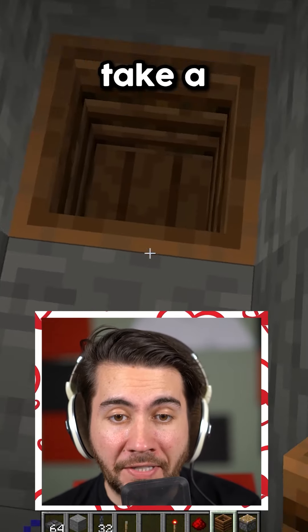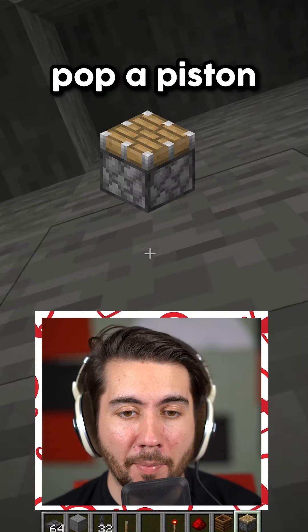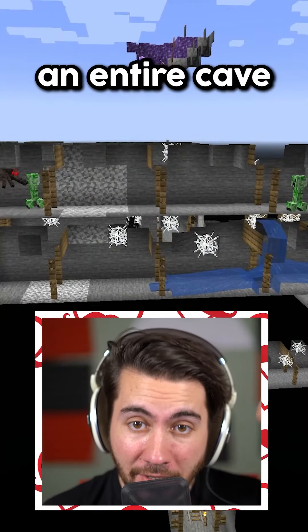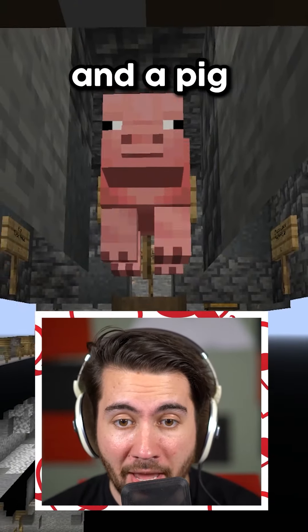With the composter, all you have to do is take a one block hole, put the composter in, pop a piston above you, turn it on, and look what happens — you legit get x-ray of everything around you. We can see an entire cave, an amethyst over there, and a pig right next to us.